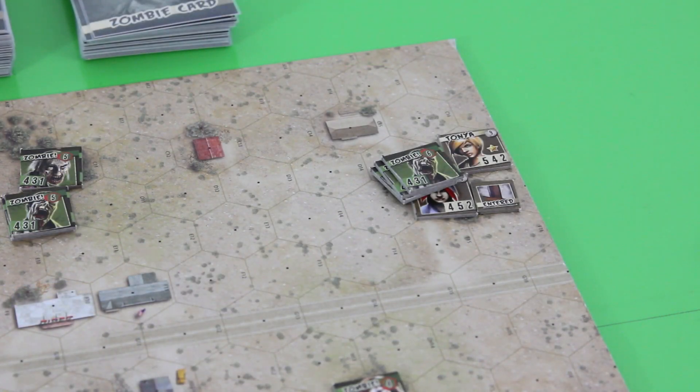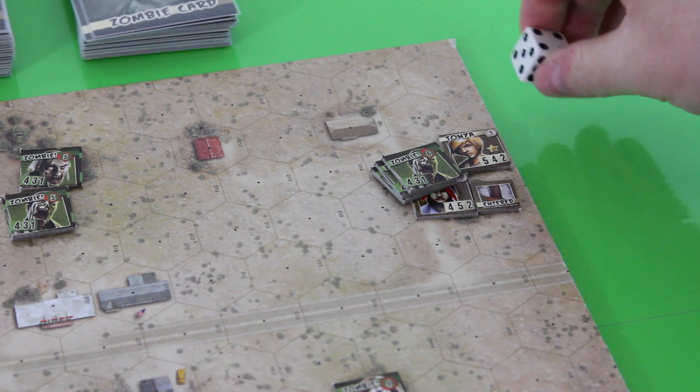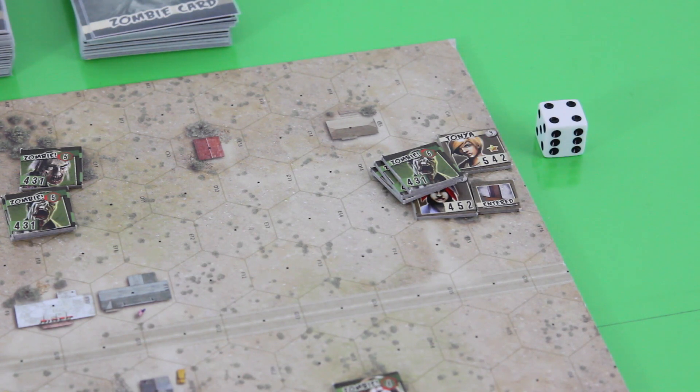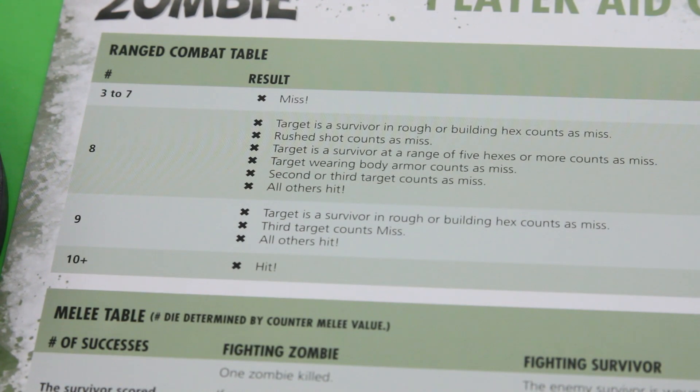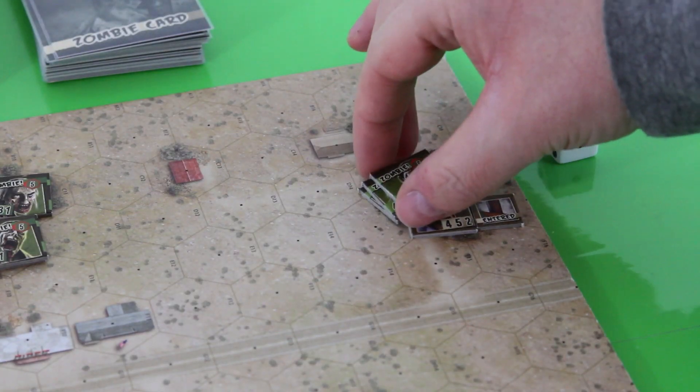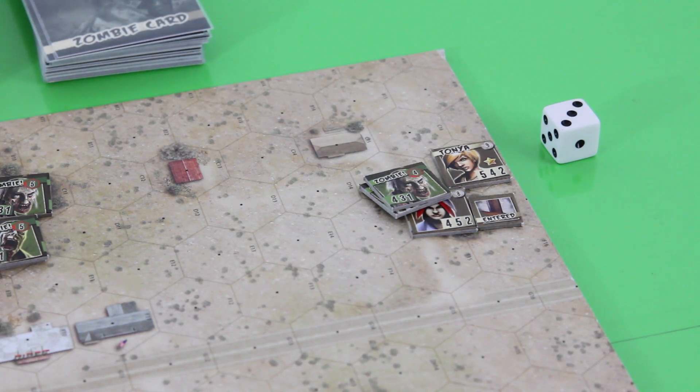For ranged combat, you roll the die and add the shooter's reputation. We roll a 3 plus Tonya's rep of 5 for a total of 8. Checking the ranged combat table — with an 8 and targeting a zombie, the result is a hit. We remove one zombie. As we fired a shot, we place a shot marker on the board. Each shot marker is rolled at end of round — a 4, 5, or 6 generates another zombie who heard the shot. Tonya can still move after shooting; she advances one space closer to the house.